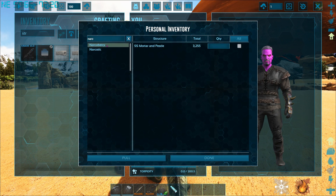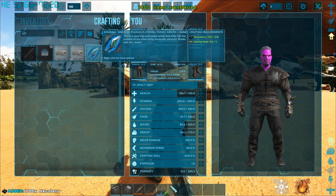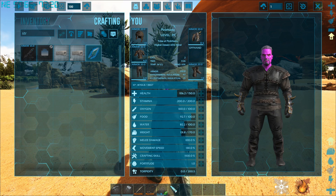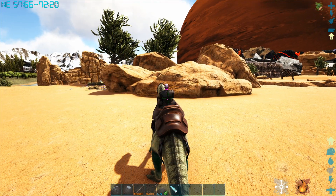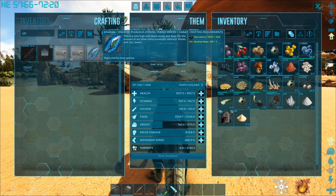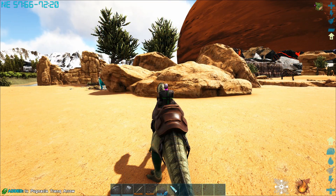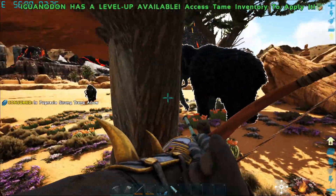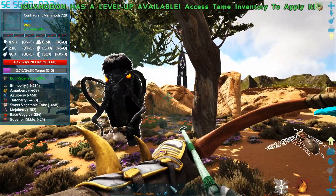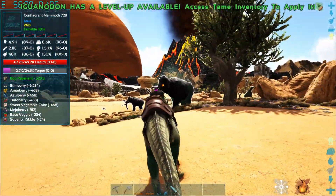Can I craft strong arrows in my inventory? I can - but I need more narco berries. I hate that the pull function only pulls a few. I need a thousand. I need spoiled meat too - there we go, I've got a bunch of spoiled meat. Getting all the narco berries - strong arrows, give me a bunch of those. Let's put the strong arrows in now.